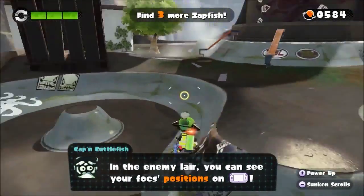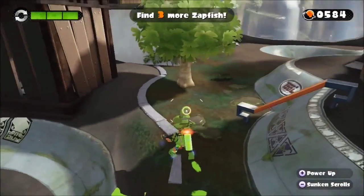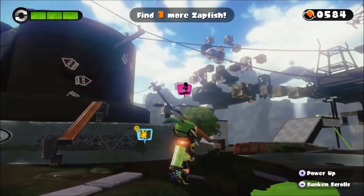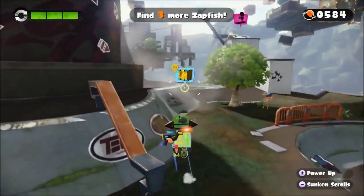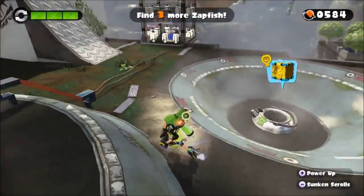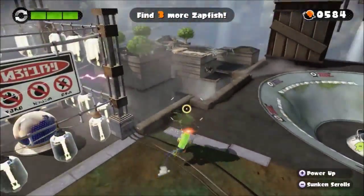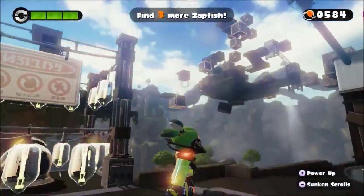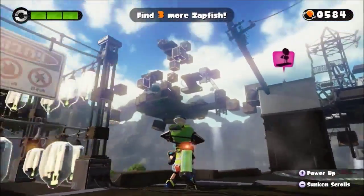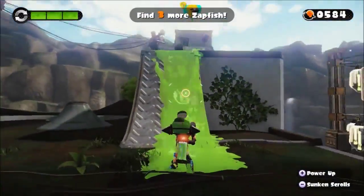In the enemy's lair, you can see your foe's position. Oh yes, you can. There's something over there. What's over here? Is it Captain Cuttlefish, which I've got to be wary of? But there's something down here on the side — I can see like a floaty floaty. Is there anything down there, on top? Nothing. That actually looks like an absolute pain, that bit there. That's all to come though. Right, we've got that one done.